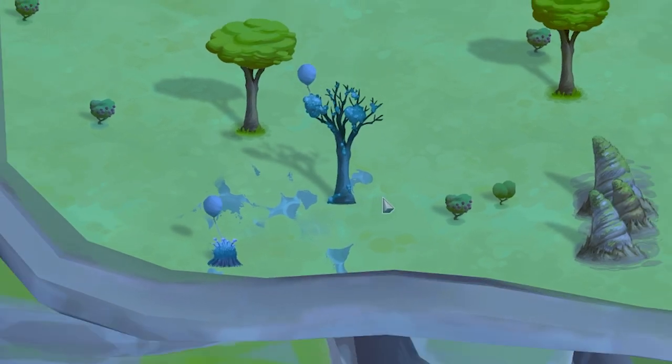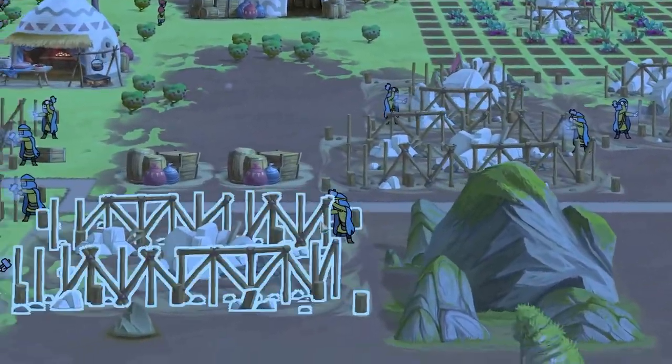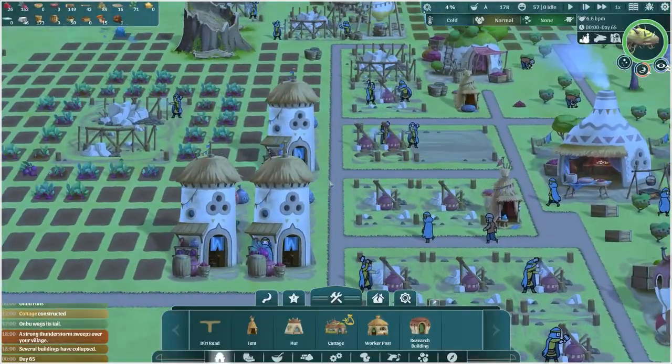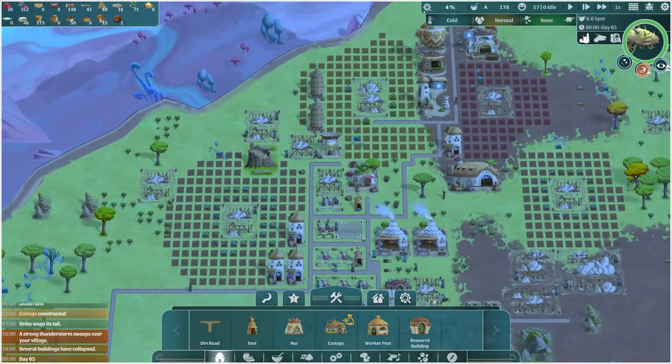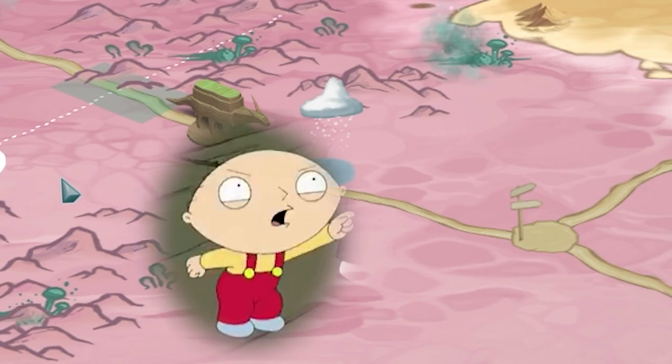Look down here - there's a tree infected! All my buildings have been destroyed - that's what everyone's doing, they're rebuilding the city. A strong thunderstorm swept over the village. If I zoom out, there was a strong thunderstorm. This road sucks.